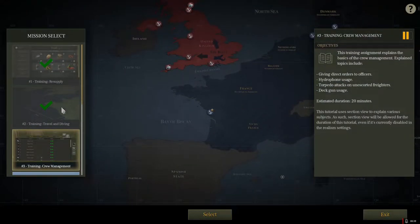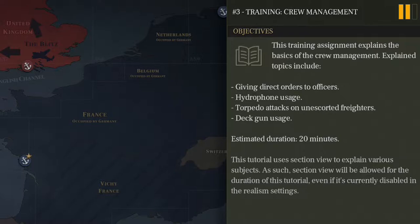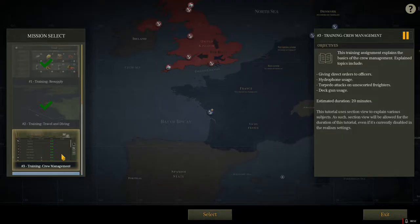In the last episode we covered resupply, travel, and diving. Today we're going to be going into crew management. This training assignment explains the basics of crew management. Topics include giving direct orders to officers, hydrophone usage, torpedo attacks on unescorted freighters, and deck gun usage. Estimated duration is 20 minutes.